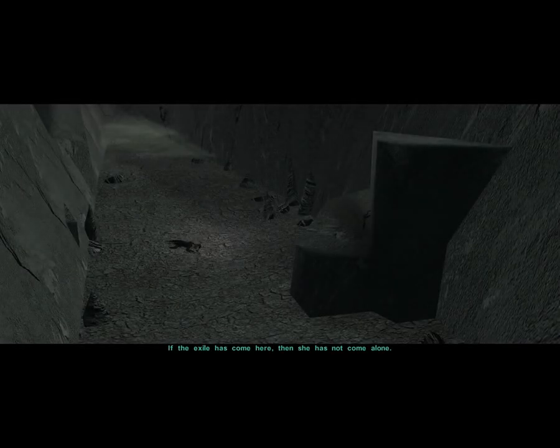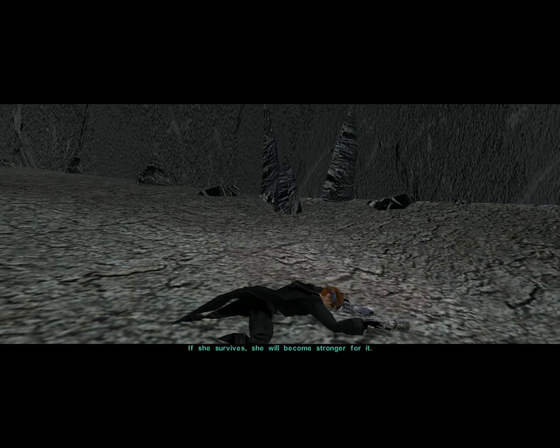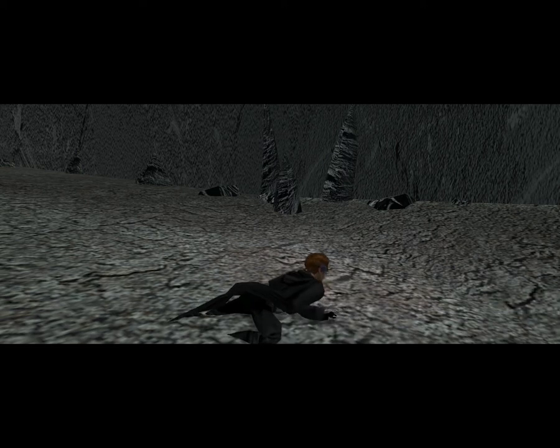That's the first area — now we head on to the Malachor Depths. In the cutscene: 'If the Exile has come here, then she has not come alone. Of course, the Huntress. The Huntress is with the Exile. She has a special talent for finding that which should remain lost. It also makes her difficult for me to sense. Shall I send the Assassins for her? No — I have brought a beast to Malachor to deal with that one. If she survives, she will become stronger for it.' And Kreia set this up a long time ago.